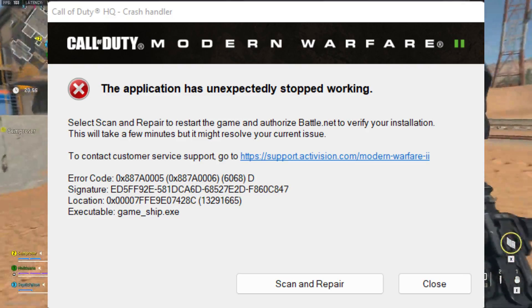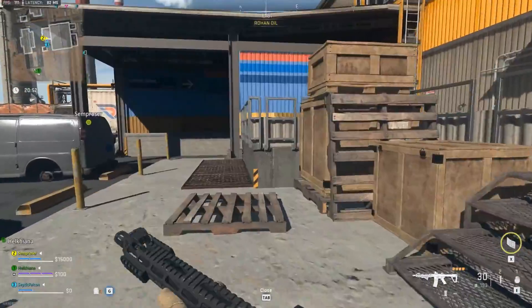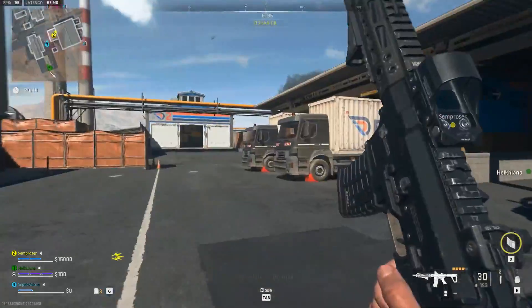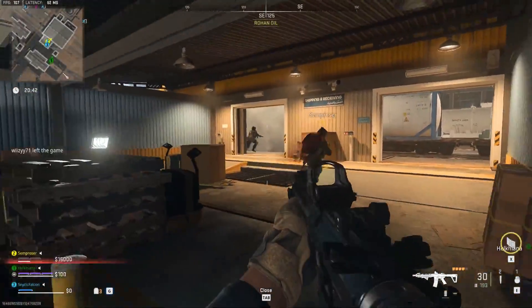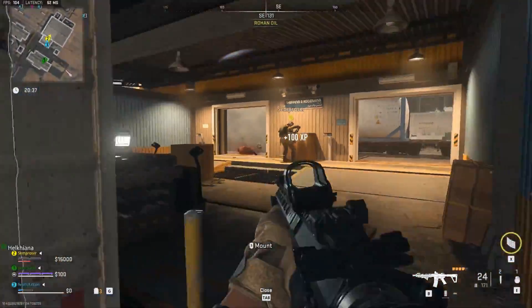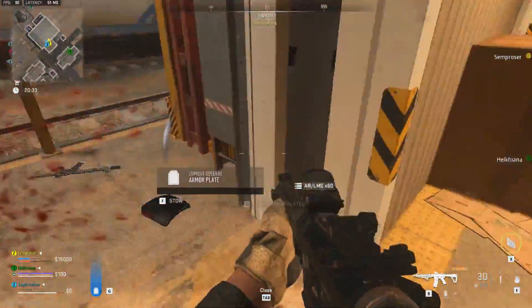Error 0x887A0050 6068D is a common error reported by users in Modern Warfare 2. This error code is faced when the game files go missing or get corrupted. If you have been facing this issue and cannot play the game, this guide will help you fix it. Another reason behind facing this error is an issue with the graphics driver.